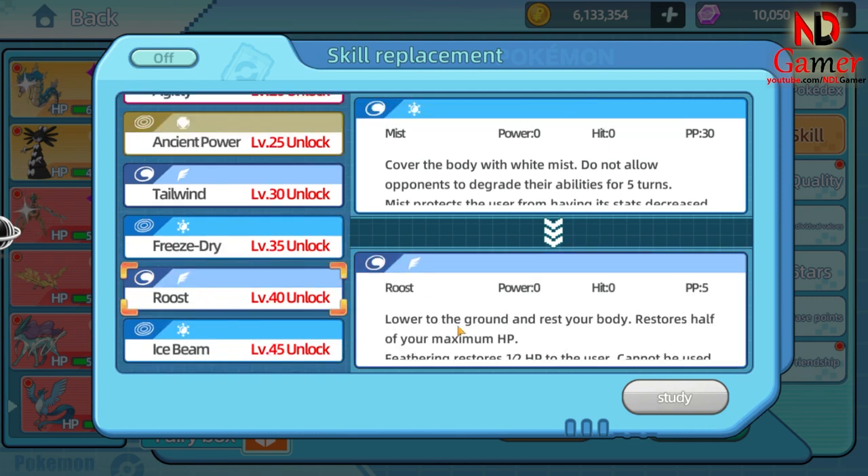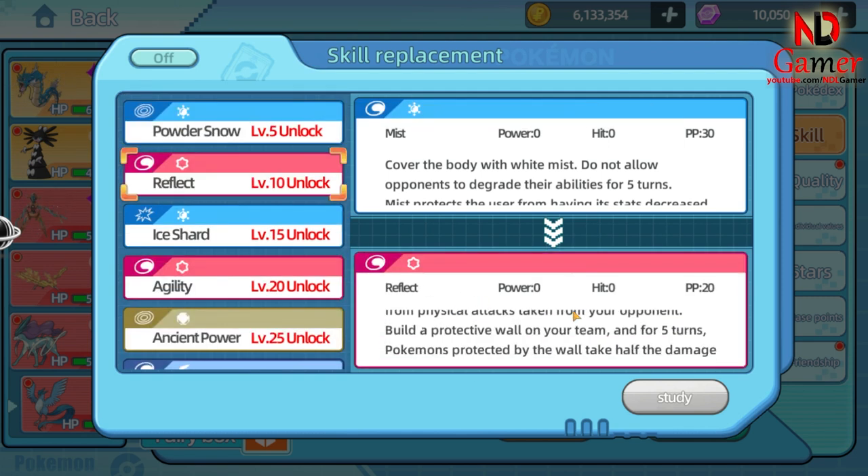For the second move, you can choose Roost for healing or Reflect to reduce incoming damage.